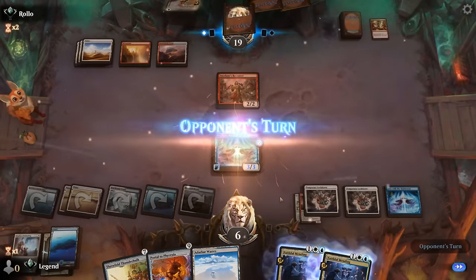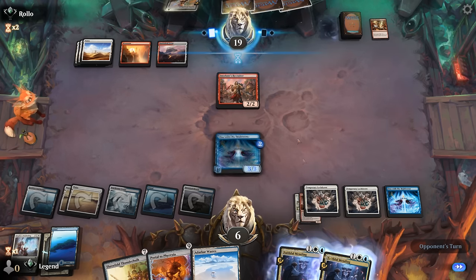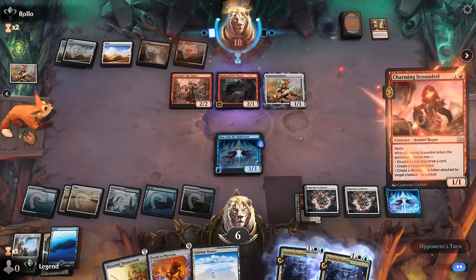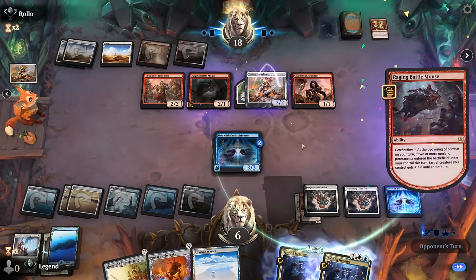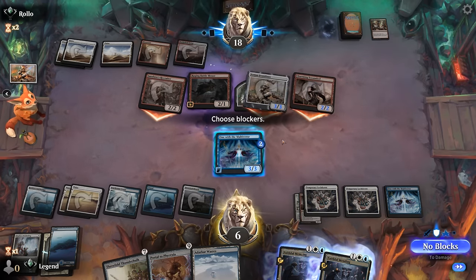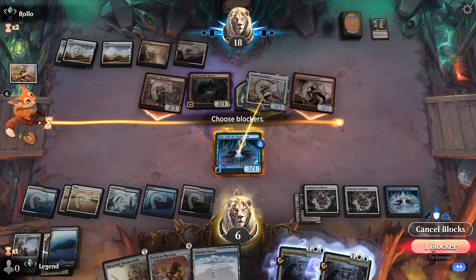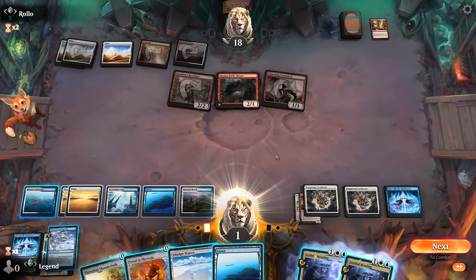We go for Lockdown over Portal interestingly, and we're at six life potentially dying. We're okay trading since we have another Multiverse in play. The opponent has Battle Mouse, Frontliner, and a Scoundrel adding up — Battle Mouse triggers and if we block the Scoundrel we take five plus one more from the wicked roll and actually die, so we have to block Frontliner and fall to one. Pretty sneaky attack from the opponent.